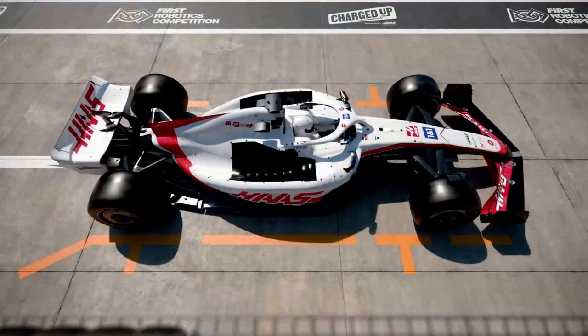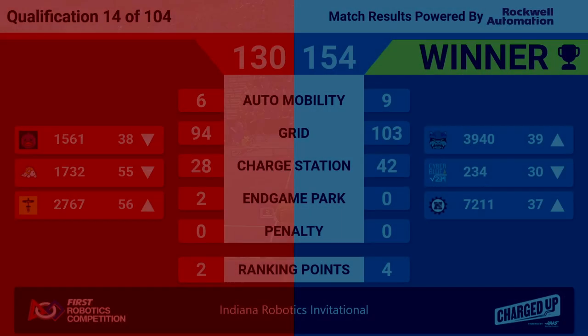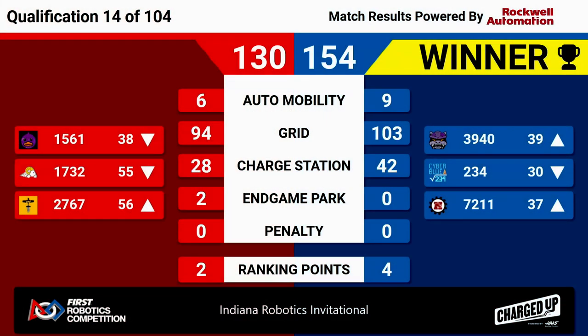And we have our scores for match 14 — it's going to Blue! Putting up 154 points to Red Alliance's 130. Blue Alliance got four ranking points during that match: they got the sustainability bonus, they got the activation bonus, and they also got two ranking points for winning the match. That's going to shake up the rankings a little bit, mostly in the 30 positions. Congratulations to our three winning Blue Alliance teams.